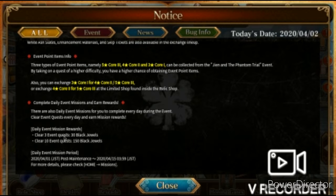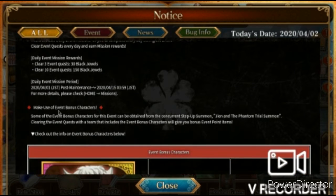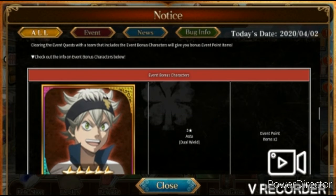The daily event mission rewards are the same as usual: clear three event quests to get 30 black jewels, clear 10 event quests to get 150 black jewels — which I need to do. The event runs from post-maintenance on 2401 all the way to 2415.